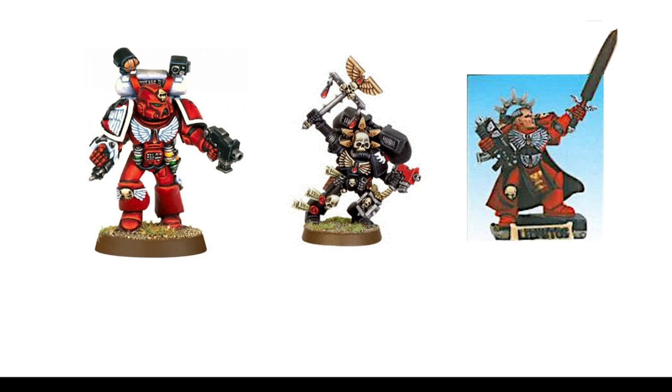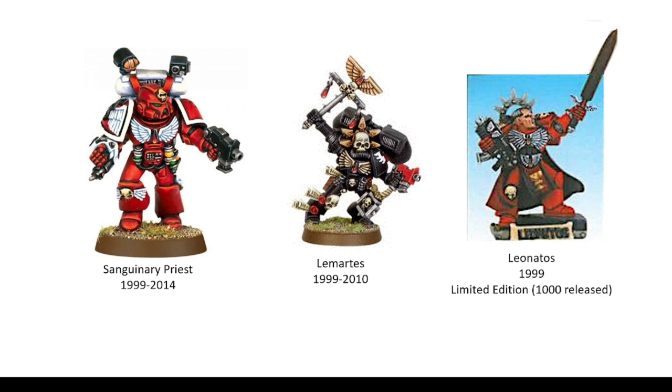And then there were some characters that came out around this time as well. The Sanguinary Priest, which was retired eventually in 2014 with the new kit. Lamartes — not sure about that model. It's quite similar to the old Dante model in pose. Looks very flat, kind of like a starfish helmet thing going on there. And this guy's interesting.